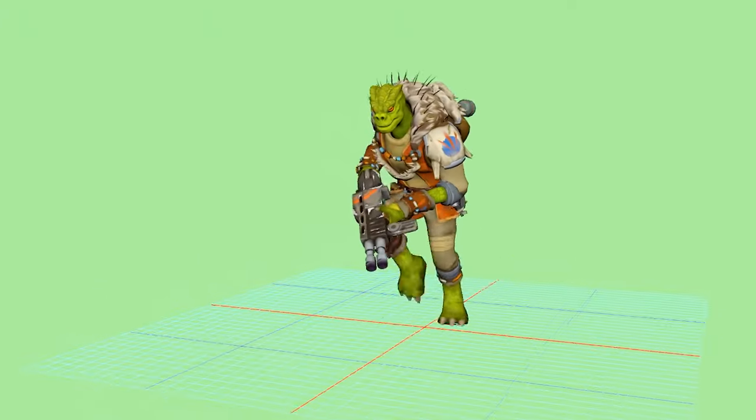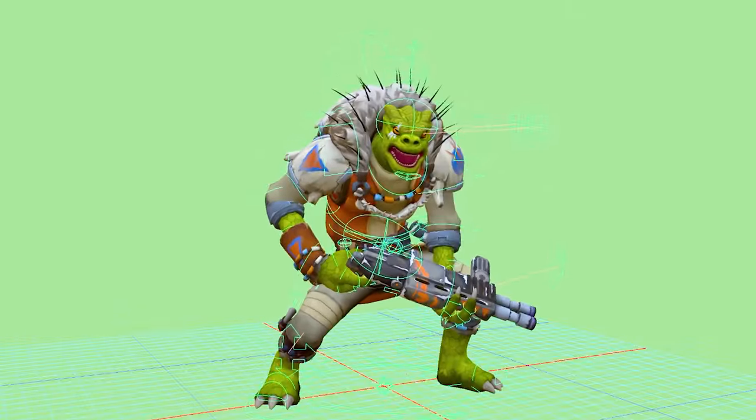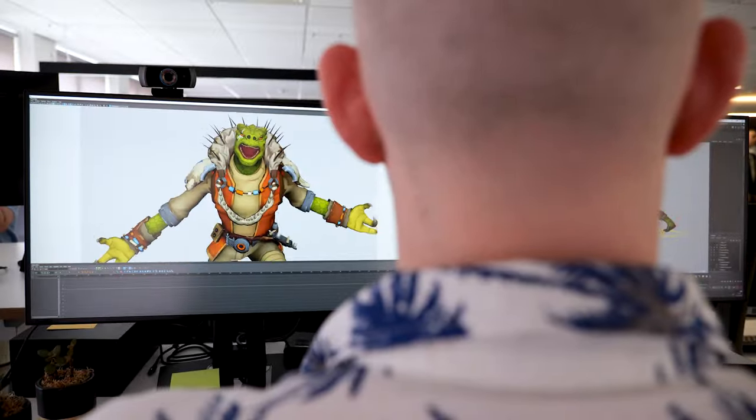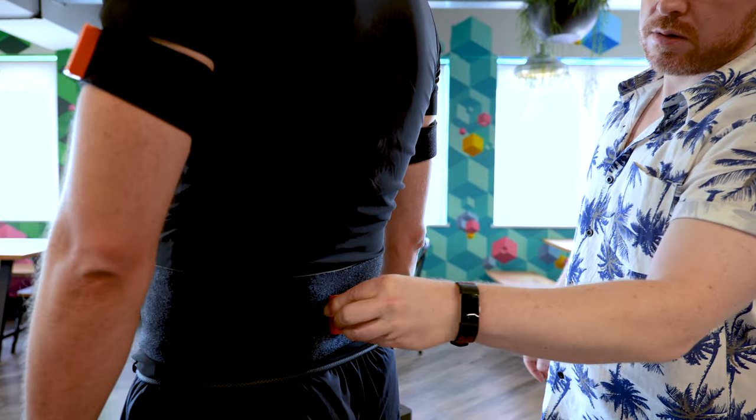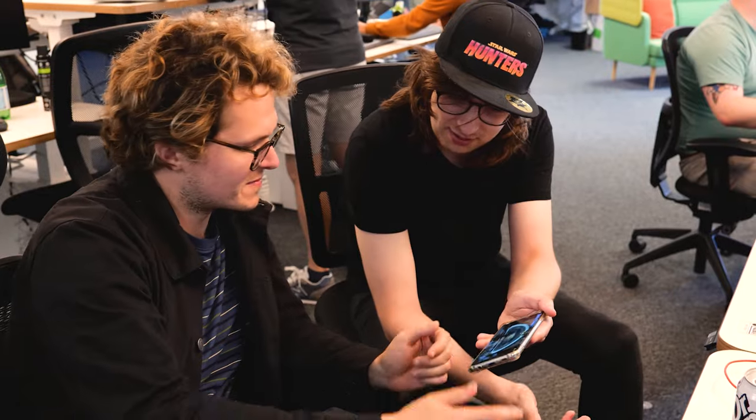The way a hunter moves says a lot about their personality. We knew we wanted Char to be animalistic, but also tactical and skilled. For more complex movements, we used motion capture, which allowed us to capture animations in real time. We then brought all this data into Unreal Engine and saw how Char performed in-game, fine-tuning as we went along.